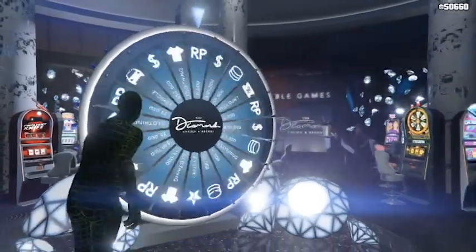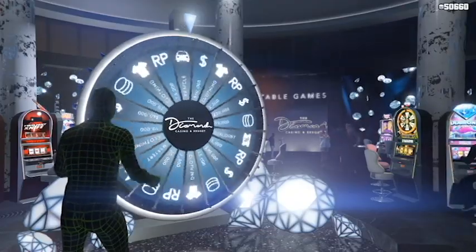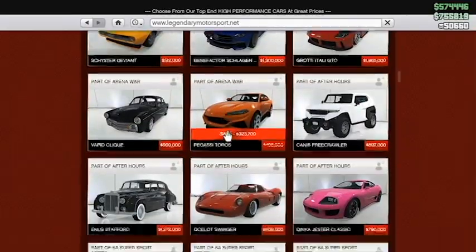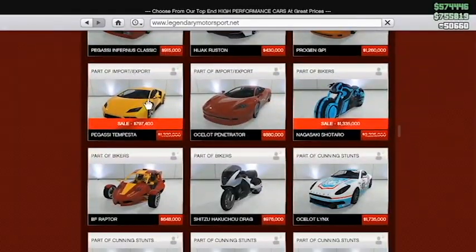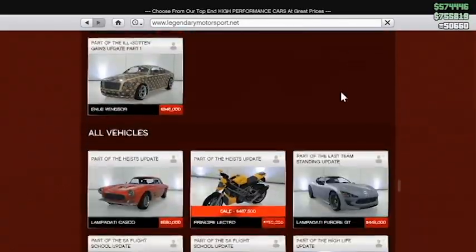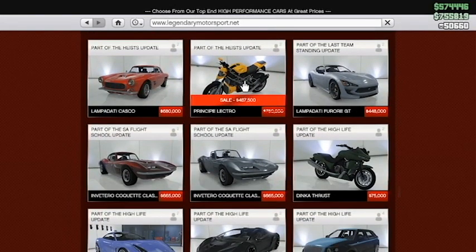We have a lot of discounts going on with the vehicles. Currently, the Kregler is set at $2,012,500. The Tour is at $323,700. The Tempesta is $797,400. The Chitaro at $1,335,000. And finally, the Lectro, which is $487,000.